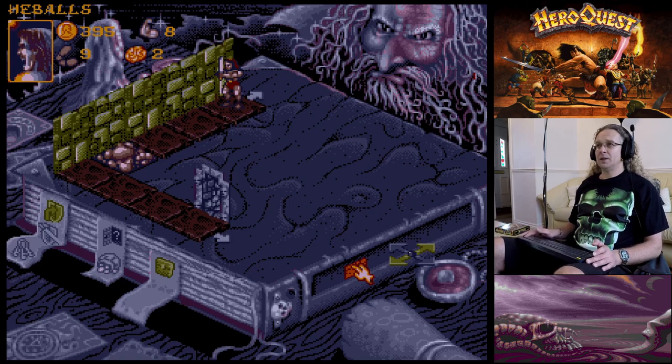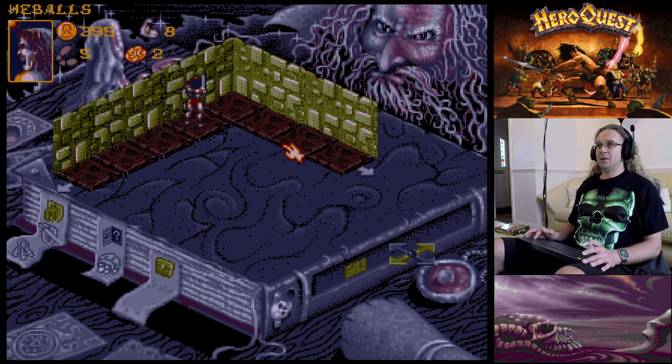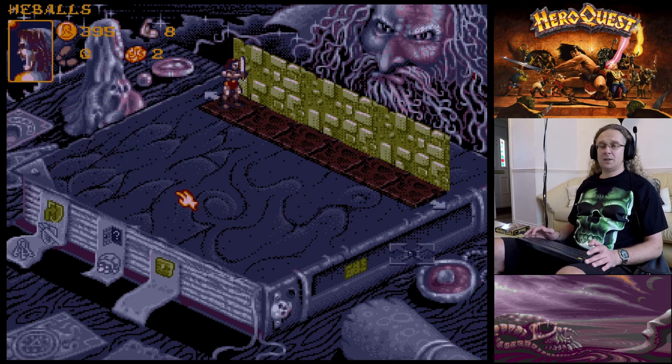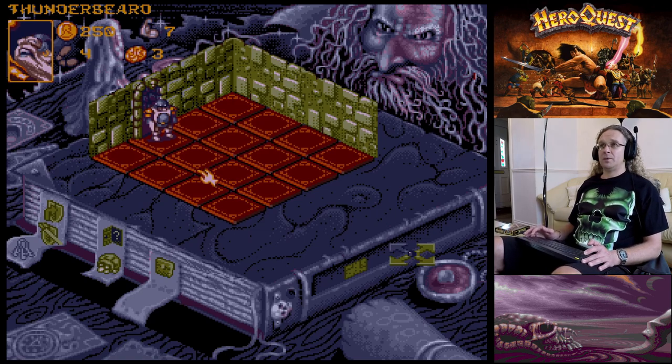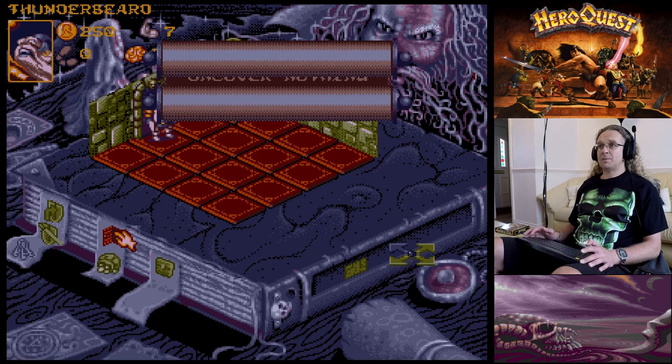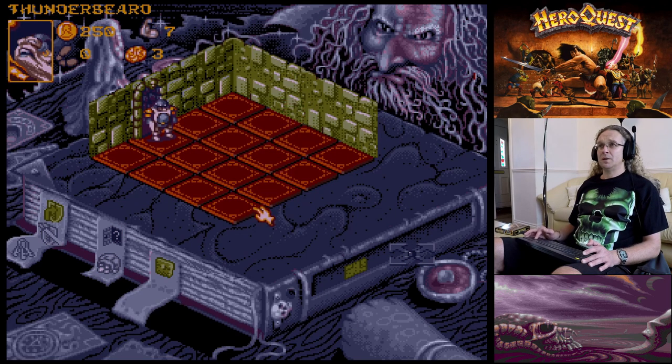The secret door has opened a room, but there's no direct access - there's a door there so we'd have to go all the way back to get into that room. Heading back up - I've run out of moves. Over to the Barbarian - let's go into the room and search for traps first. Nothing found.